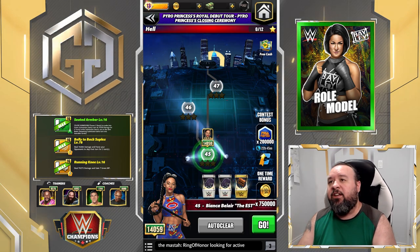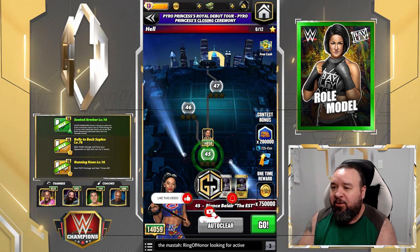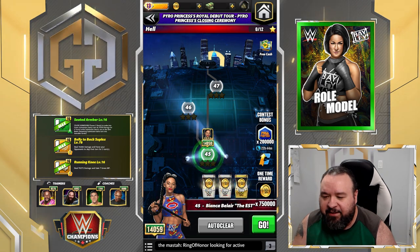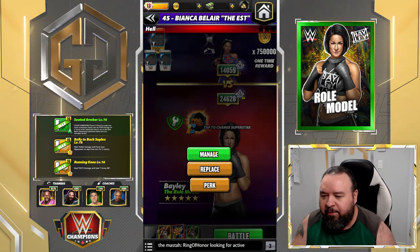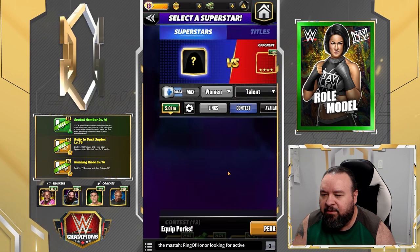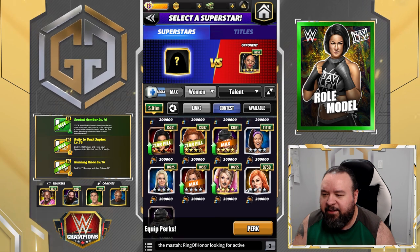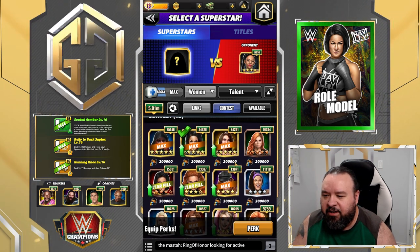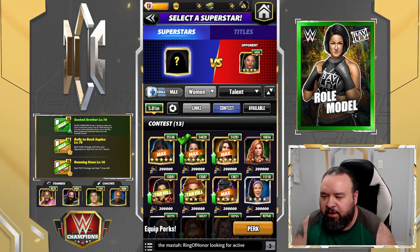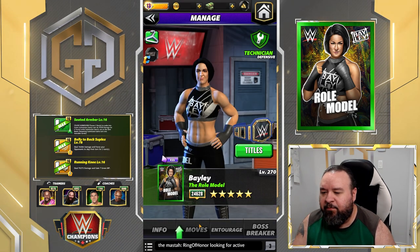Hello G Nation, we're going to do the Pyro Princess Royal Debut Tour — the Pyro Princess closing ceremony. You got a couple options: you can use Bailey, Alexa, Molly, Olly, Becky — any version of them — but we're going to be using Bailey.